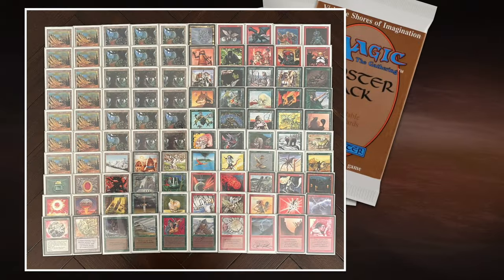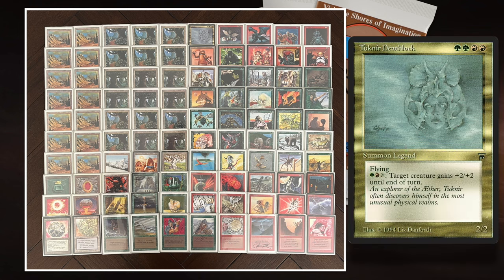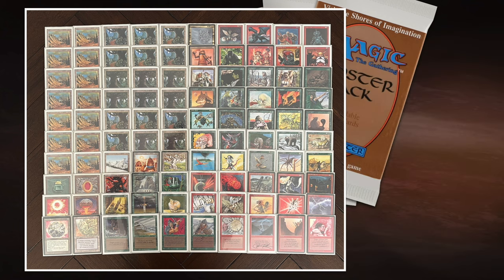Here we see my deck, 'Welcome to the Aether' — a reference to Tuknir Deathlock, a card that's also in this deck. The deck is actually built around Tuknir. My idea of making the deck started with this card. It's a 2/2 flying legendary creature that's an explorer of the Aether per the flavor text. It has a mini Giant Growth: I can pay one green, one red, and tap it to give target creature +2/+2 until end of turn. I think that's quite sweet.